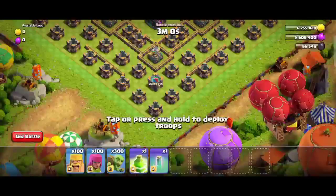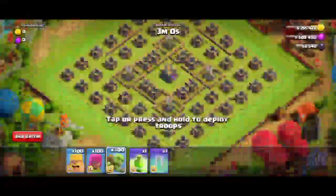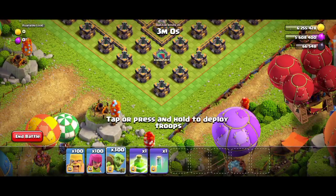Let's go to the base — it's a full Town Hall 14 base with an Eagle Artillery and full gold storage. We have 300 goblins ready to deploy.